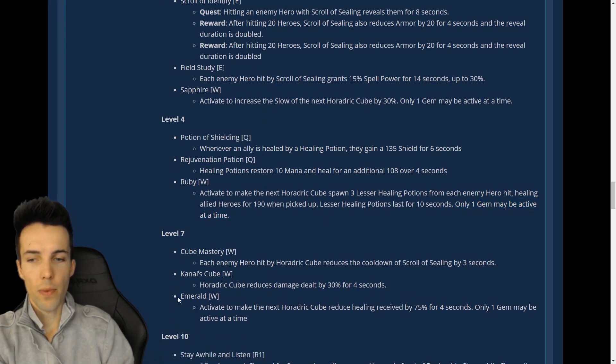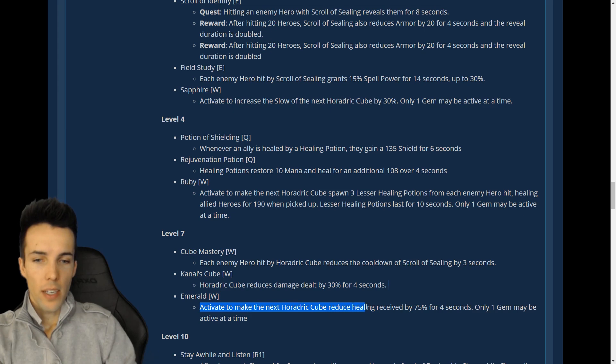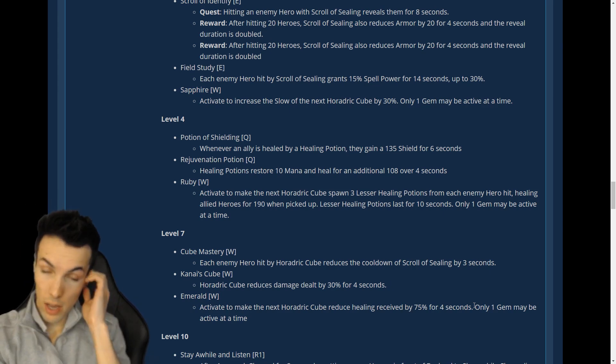And the third one: Emerald Gem — the perfect gem. Activate to make the next cube reduce healing received by 75% for four seconds. Wow, that's pretty good.